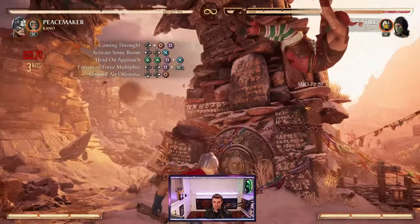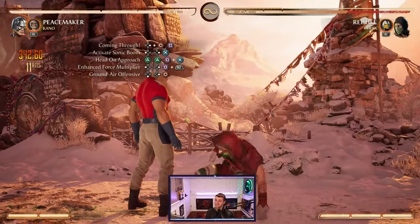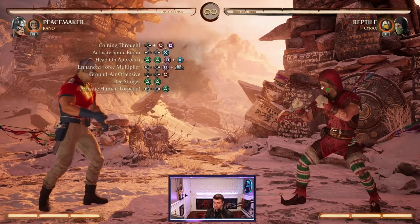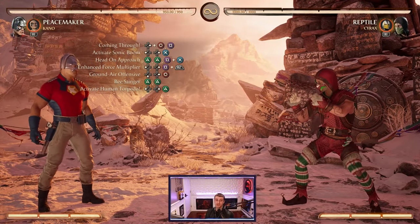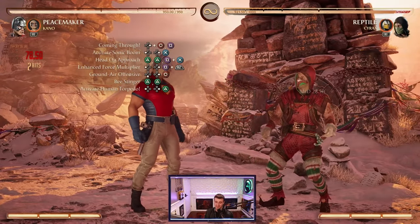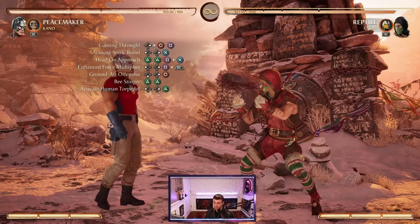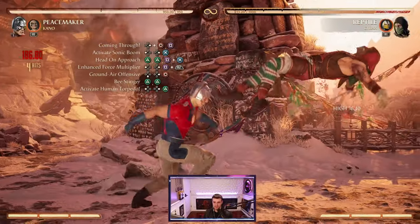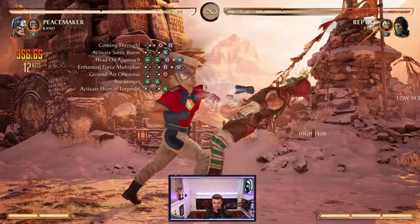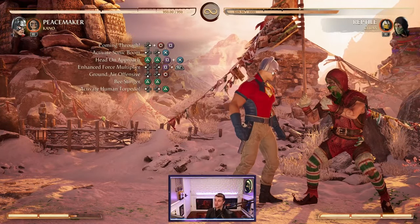Just like before with Eagly, we can actually extend this combo. Once we get the re-stand, we'll call in Eagly and he's going to send them right back to us. To finish the combo, you want to either use stand 4 — his stand circle — or you can end with the B stinger, which is 2-2 triangle triangle. Then we're going to special cancel that string right into the human torpedo. From mid screen your combo should look just like this — very basic, very straightforward — all the way to the corner.